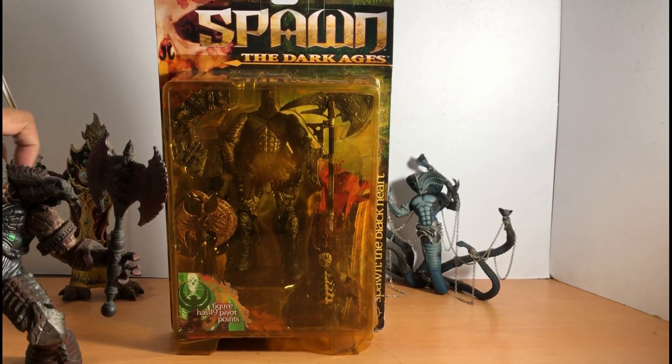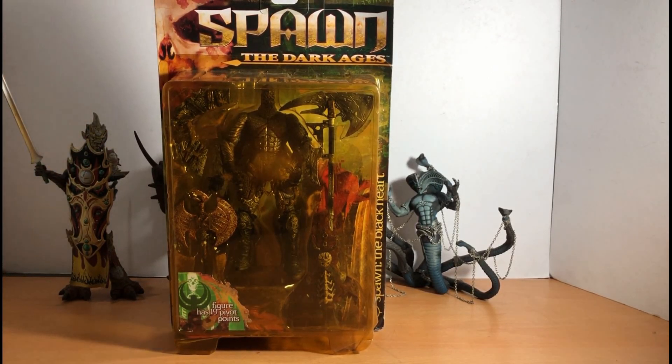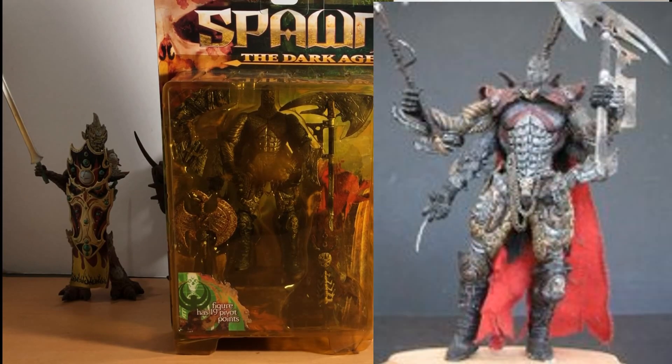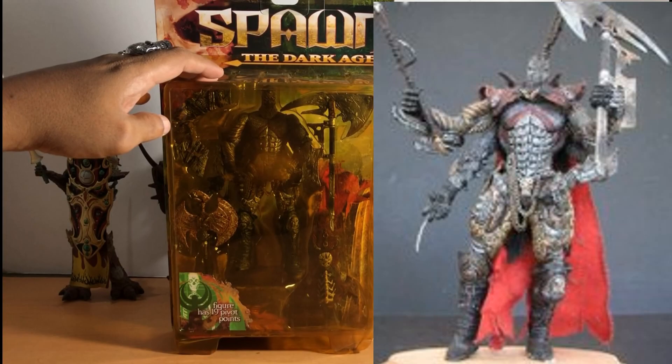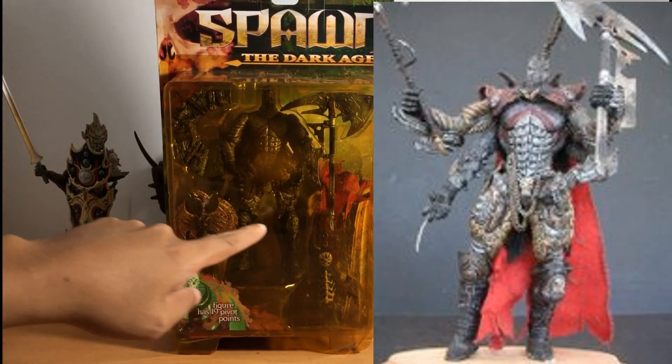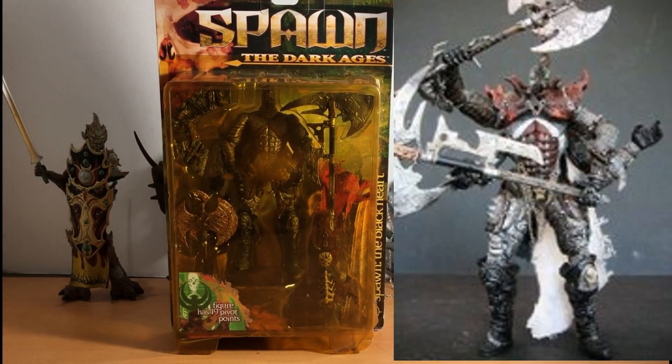There are two versions of Black Heart. The original version is Series 14 from August 1999 — it has a red cape and grey abs. There's also a repaint from November 1999.